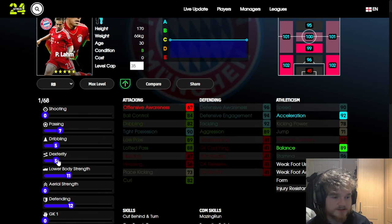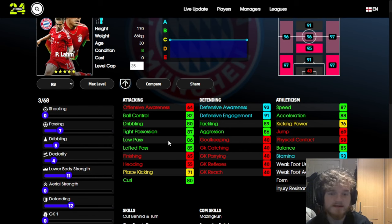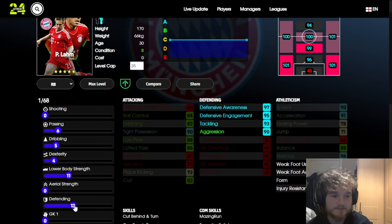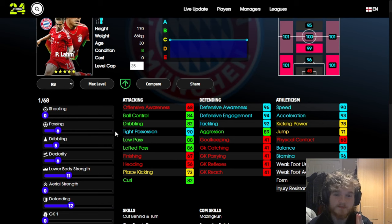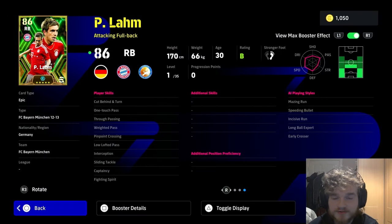You could put the extra points into balance to get 94 acceleration and 91 balance, but then you've got one point left doing nothing. Alternatively, skip the lofted pass, keep it at 85, and with that saved point you can get all defensive stats to 90, or put it into acceleration for extra nimbleness. Speed is more important than acceleration for defenders — the opposite of attackers — though on the ball, a one-two play would be pretty effective. The last point can go into aerial.